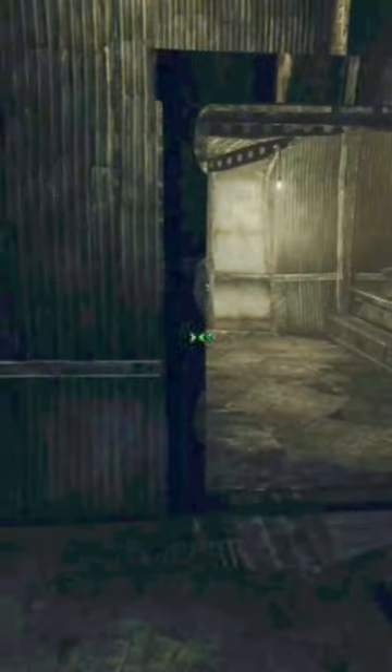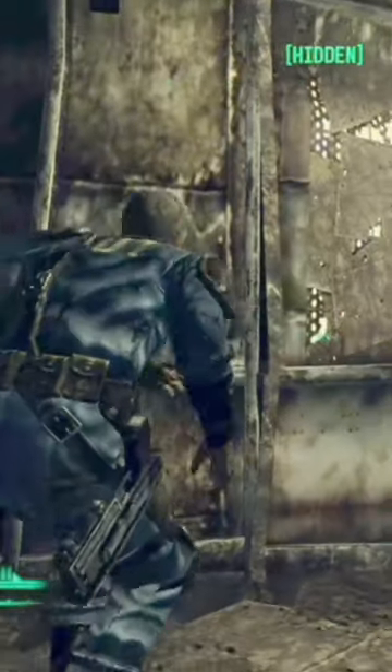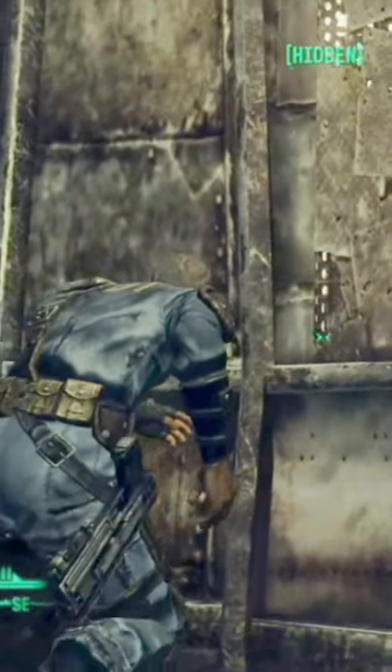Then what you're going to want to do is head into this back room here with this staircase. Go into third person mode and crouch, and then right here by this window, you're just going to want to shove your face right through there.